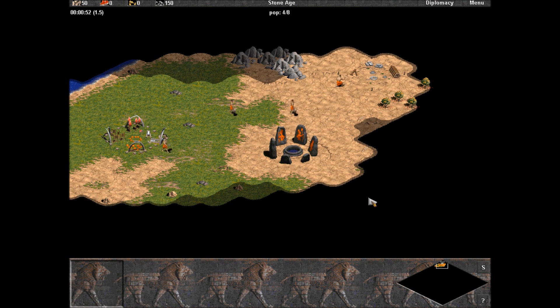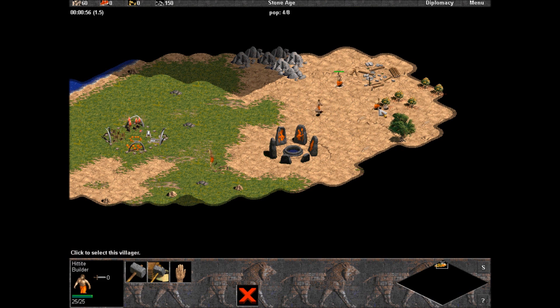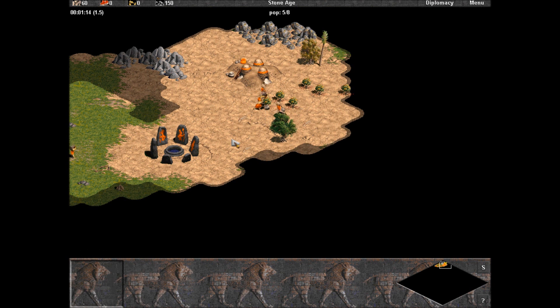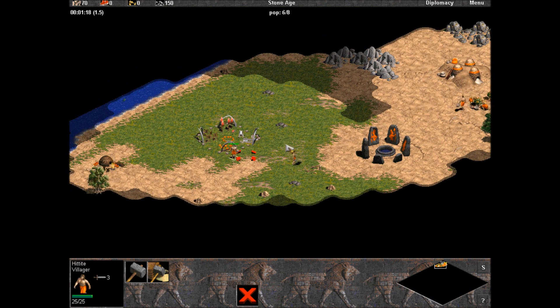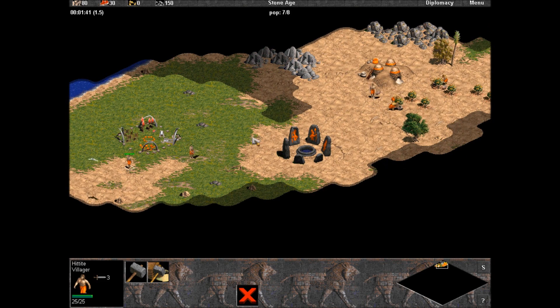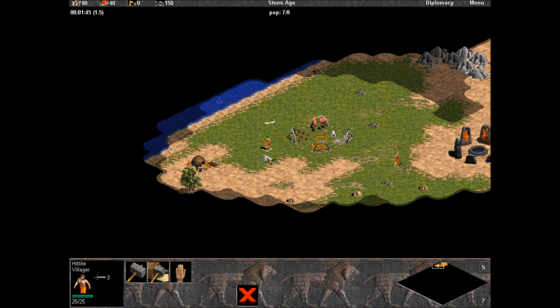Sending these guys over. This guy could actually go on a different berry bush, because the way the game works, villagers are entities that block other entities from moving. If I had all six villagers on one berry bush, they'd get clumped together, and the one in front trying to drop off resources couldn't get through because another one still gathering is blocking them. I hope that makes sense.